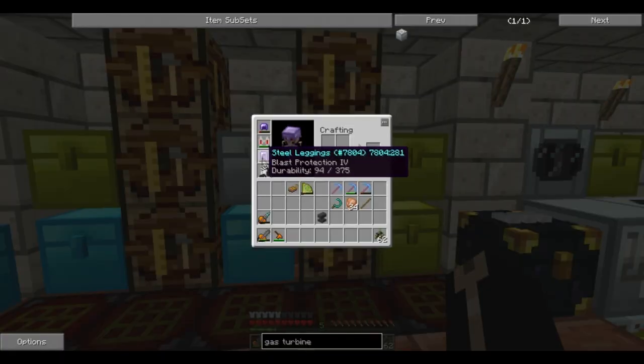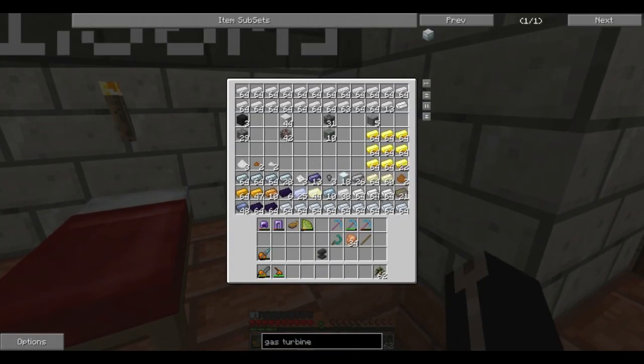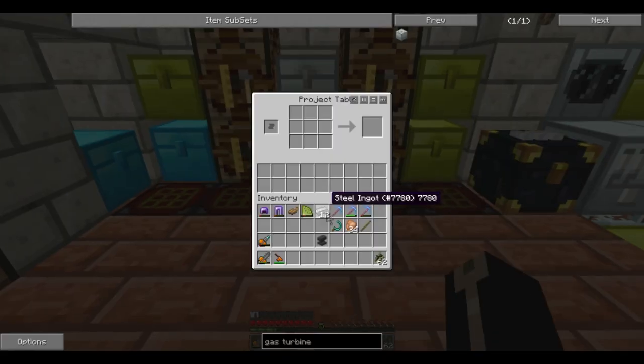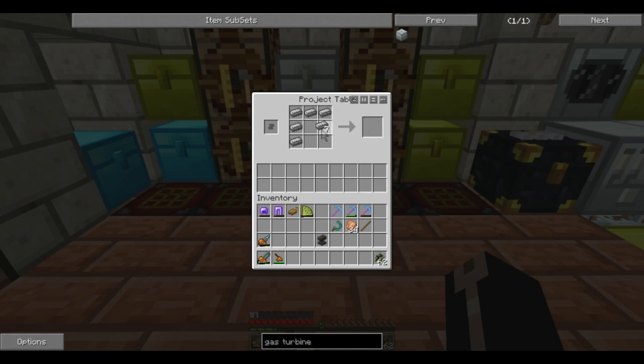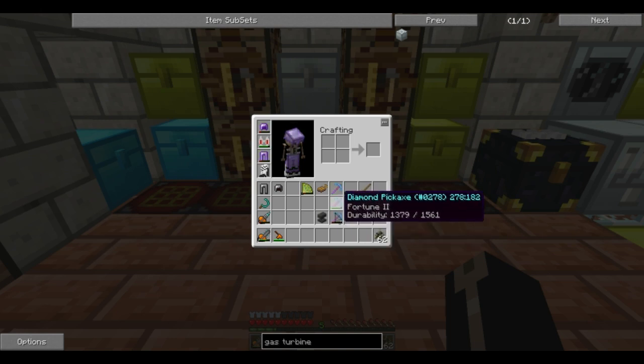I could do with some new armor. Those two are lagging quite badly. One, two, three, four, five — that should get me twelve. So I'll make some new armor and go enchant that as well. I'm going to enchant these three and fix them together hopefully.